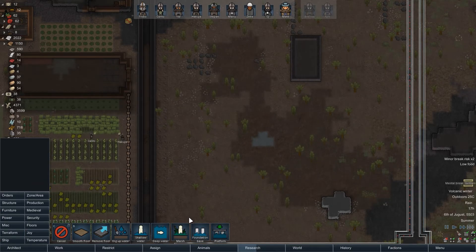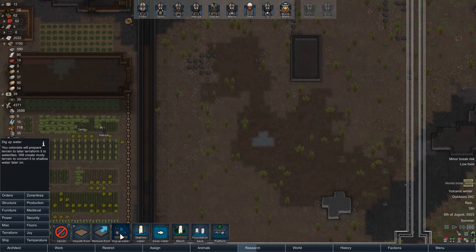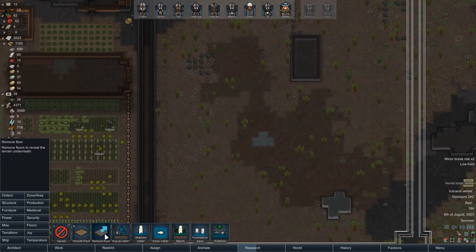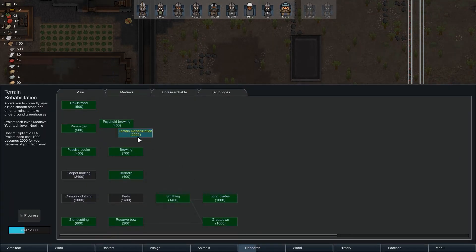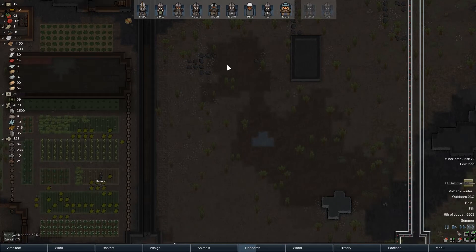How do we want to do that? Dig up water? Create muddy... No. Remove floor? I don't know. This might be terrain rehabilitation actually to get rid of the mud.